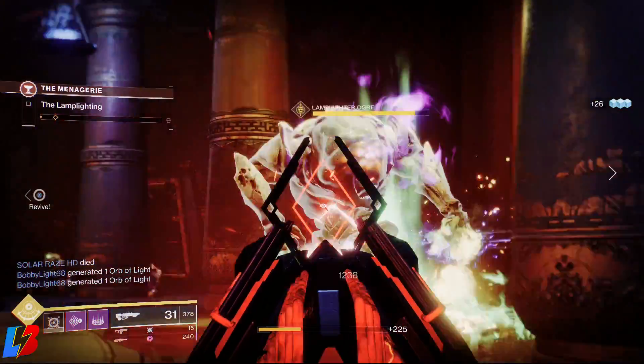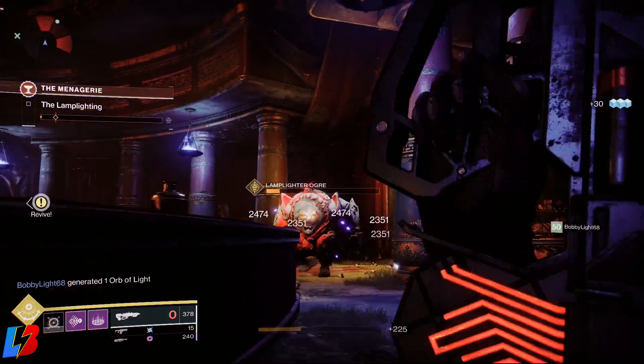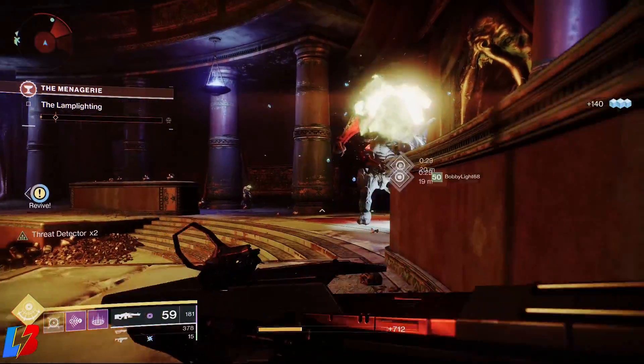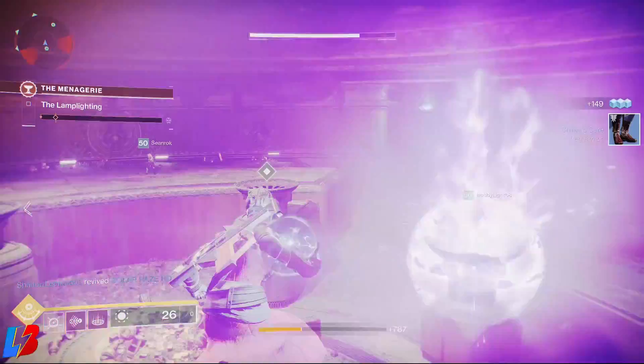You're also going to be given the option to place a rally flag so everybody can get their super, so make sure you guys bring enough in your inventory. Once you guys are ready to go, go up to the little callous head and press X to activate the encounter.